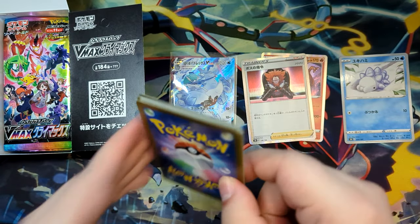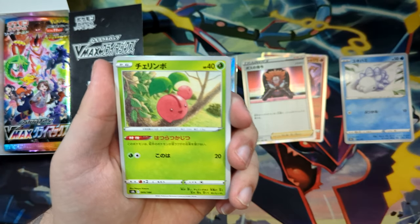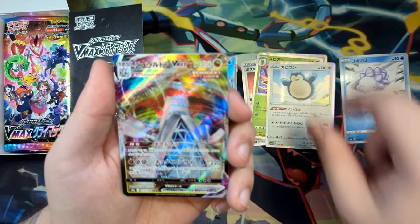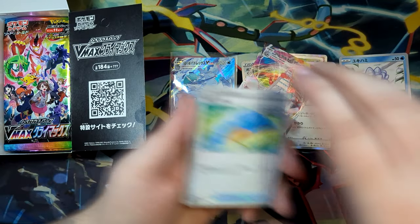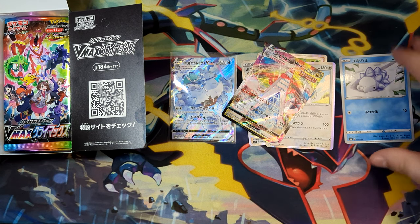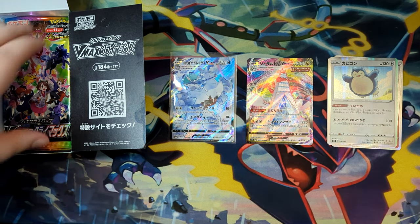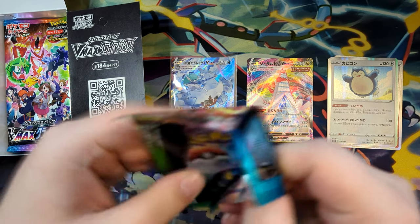I don't know if pulling the character secret rare means there's no chance for a God Pack. We still have a chance for a normal secret rare, similar to what we had for the first opening here, as we pull a triple rare — a Duraludon. I'm running out of space, so many things to put away. You get a lot of stuff, like so many things you want to sleeve up. I'll be running out of sleeves by the end of this video.